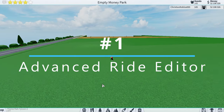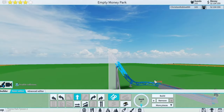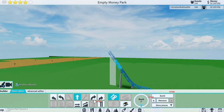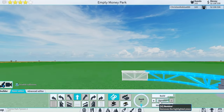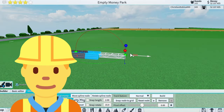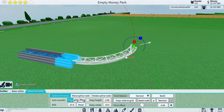Number one is using Advanced Editor when building your ride. If you use Advanced Editor your coaster will be so much better. Using just the basic editor will not help you build good coasters because your coaster will not be smooth. Go to Advanced Editor when building your coasters — this does not require any game passes — and then you can use all these knobs to change the coaster track.